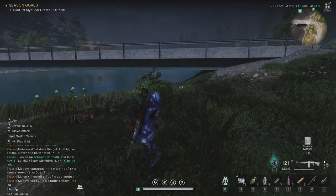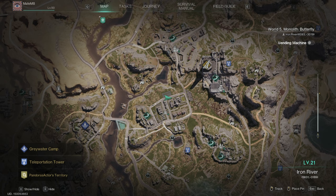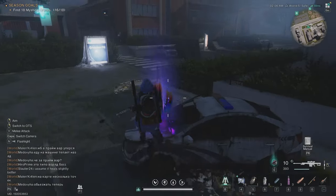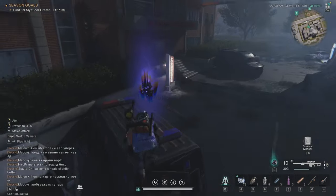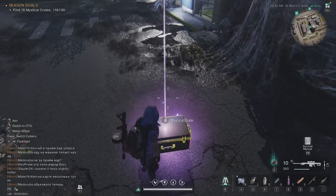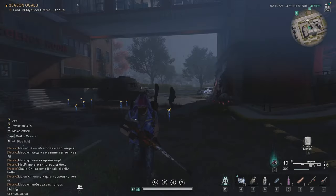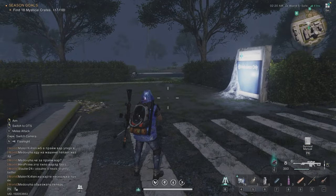The next location is right here — very close to the previous one. When you pick up that one on the bridge, just continue and go into this city. Drive along this road, then jump off the bike when you see this building — the crate is gonna start here on this car. Just walk to this, then on to this, and the crate is right there. This is now 17 out of 18. That's East Blackfield Junction.